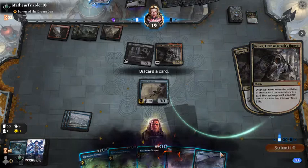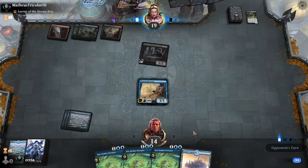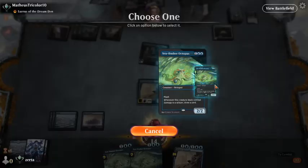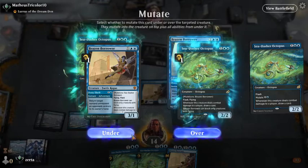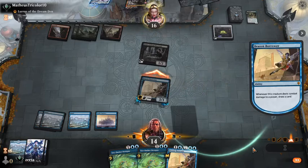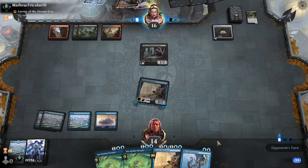Now we're keeping these Sea Dashers, we'll take the three. I do not understand that play from our opponent. Draw a card — if anything happens, we'll deploy the Trickster. If not, we'll just Brazen Bounce and accept that we're going to lose our person.